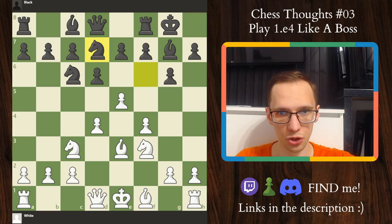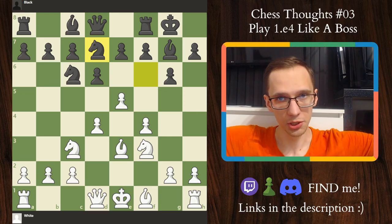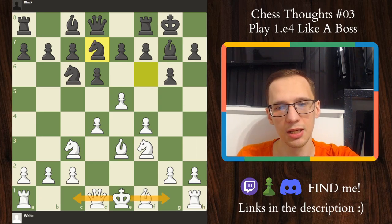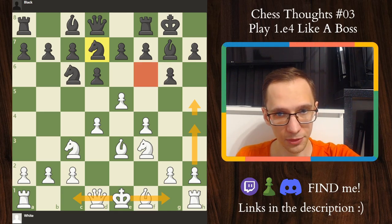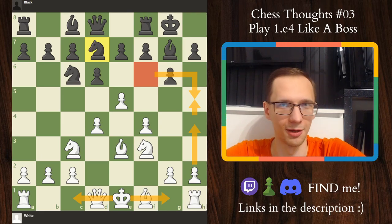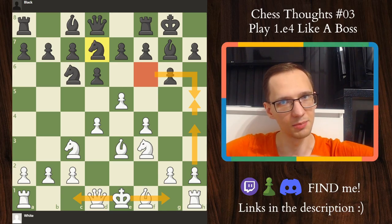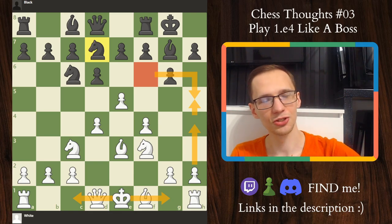White enjoys a very nice central advantage. If you like having a lot of space in the center and just blowing your opponent away, this is the position you will be very much interested in. You can castle either way — you want to start pushing h4, h5 at some point because the knight is not there to support the h5 square. You want to destroy the king structure and bust up the kingside with a pawn attack and win. So yeah, this is where I'm going to stop. I think seven defenses is enough for one video. All the Alekhines and Nimzowitsch defenses and whatnot will be covered separately in some later video.